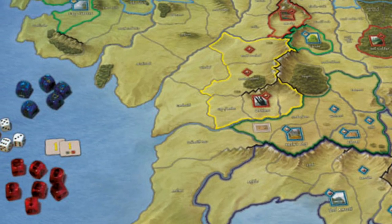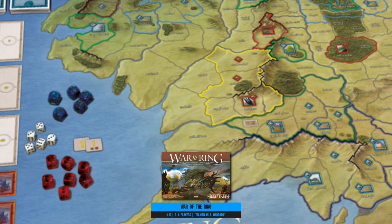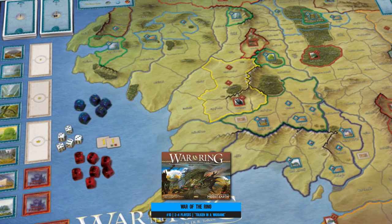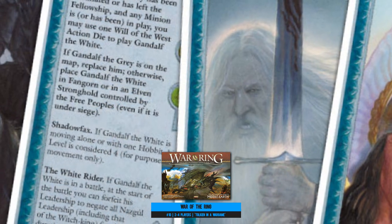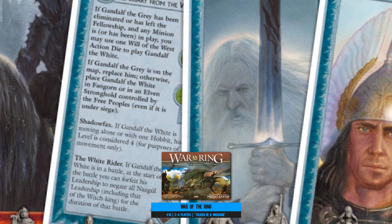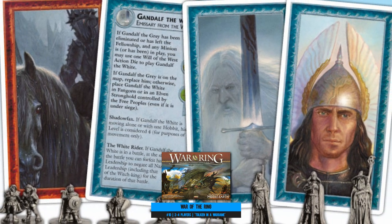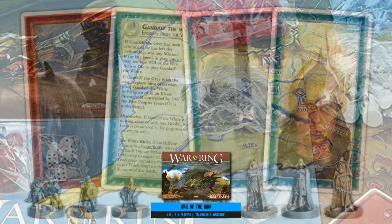And number ten: War of the Ring tells the many big-battle stories and sneaky trips to Mount Doom played out in J.R.R. Tolkien's richly documented world of Lord of the Rings. At its core this is a game that heavily pushes area control elements to get the job done, and it's also the most complex game we talk about today.